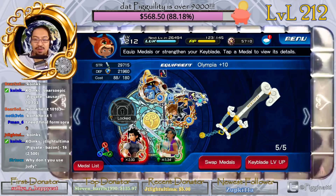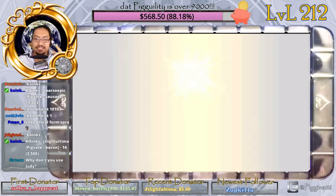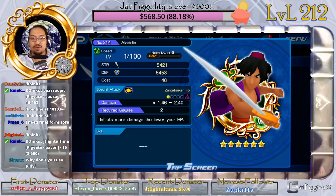Right now we're going to take Aladdin to six stars. If you watched the other video you'll understand why I'm kind of bonking my head here, because I completely messed up. He looks pretty cool actually. So we're taking him to six stars — we are going to evolve him. Aladdin is now at 5421.